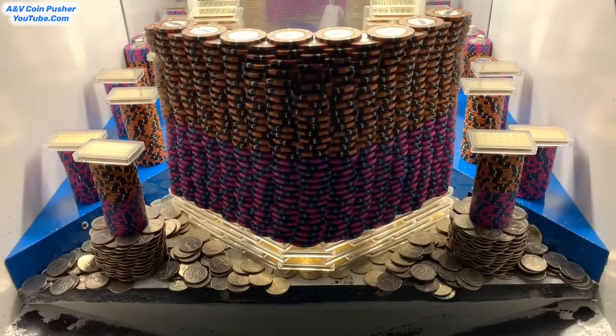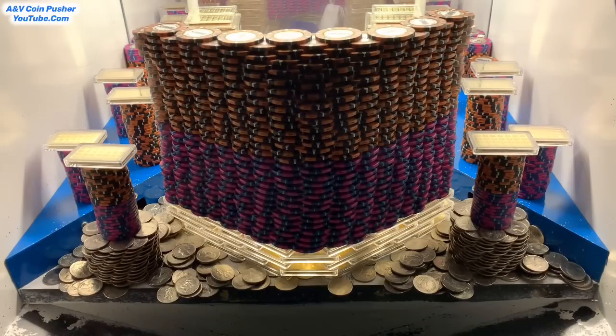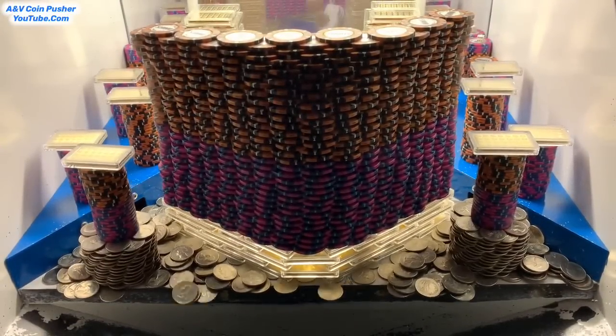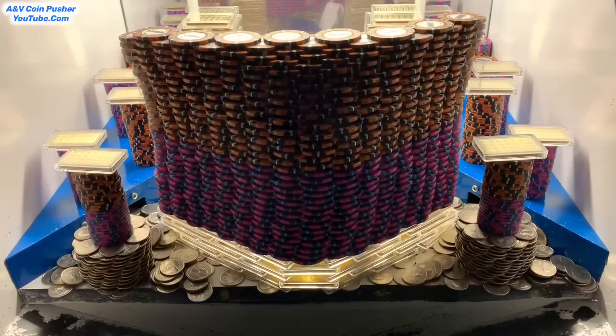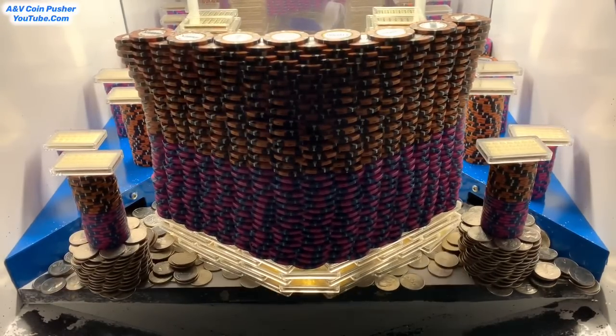There's two massive towers of gold back around the pusher — you may not be able to see those because that big old wall is blocking it. That was the last of our quarters, so let me go see what I've won real quick. We got about 182 quarters back on that first round — that's a pretty decent start to the game. Both of those quarter towers on the left and the right are moving forward pretty well, and they may crash down within the next couple of minutes.